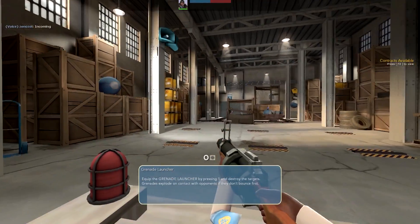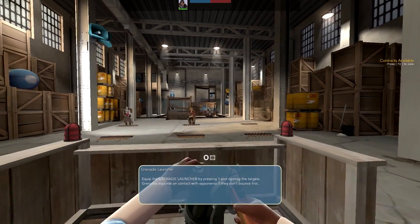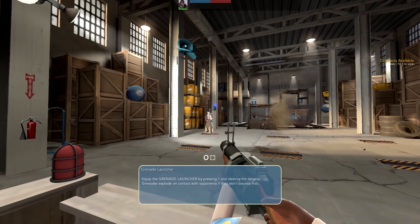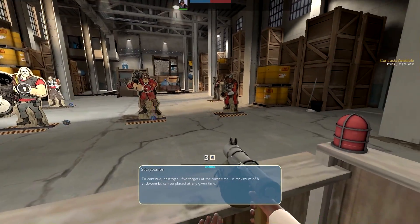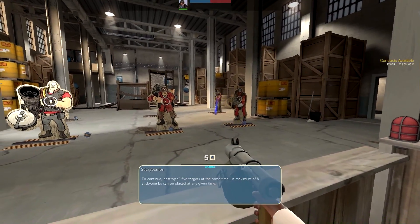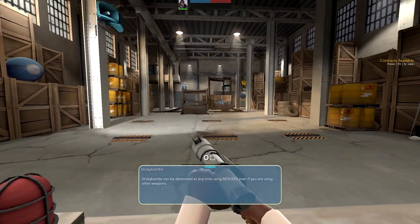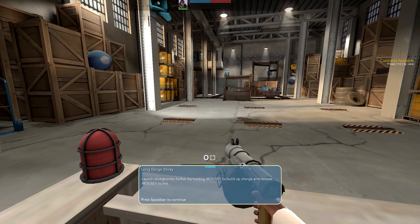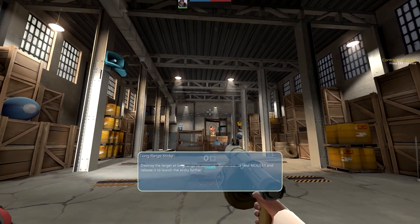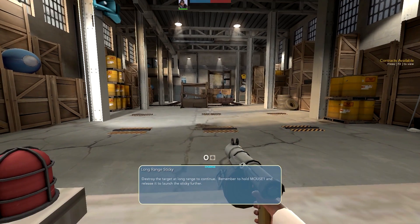Did I get the splash damage on that? I'm gonna assume so. Equip the grenade launcher by pressing one and destroy the targets. I'm such a good demo — I take back everything I said. There's one over there, I didn't see it, my bad. Maybe I do need the tutorial then. I'll put one there as well for good measure. Sticky bombs can be detonated at any time — you can launch them further by holding mouse one, then release.